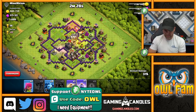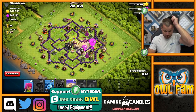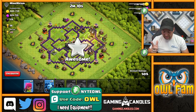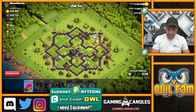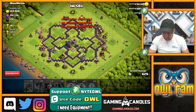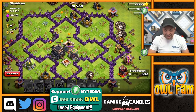I might throw a haste spell back here just to mix it up, and those balloons are going to rage and move across the map. I'm going to throw the heal spell because everything's going to come in there and heal up nicely. While it's healing, I'm going to drop another rage spell as we move on out. We're absolutely golden - there's nothing that can stop these balloons right now.